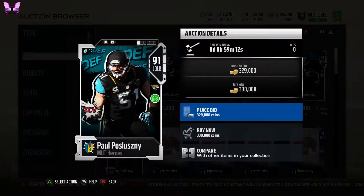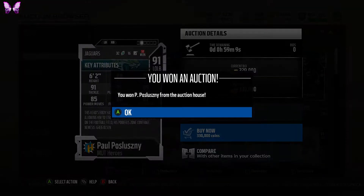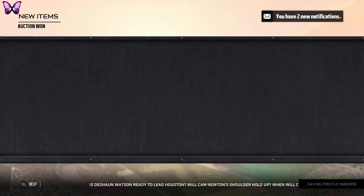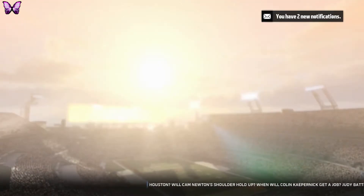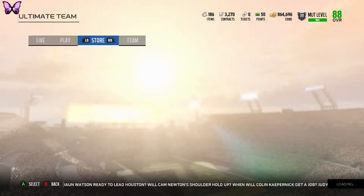Paul Poslesney is right here for 330k — 80 speed, 91 zone coverage, 91 play rec. There he is — 91 overall Paul Poslesney. We do have 864k left.